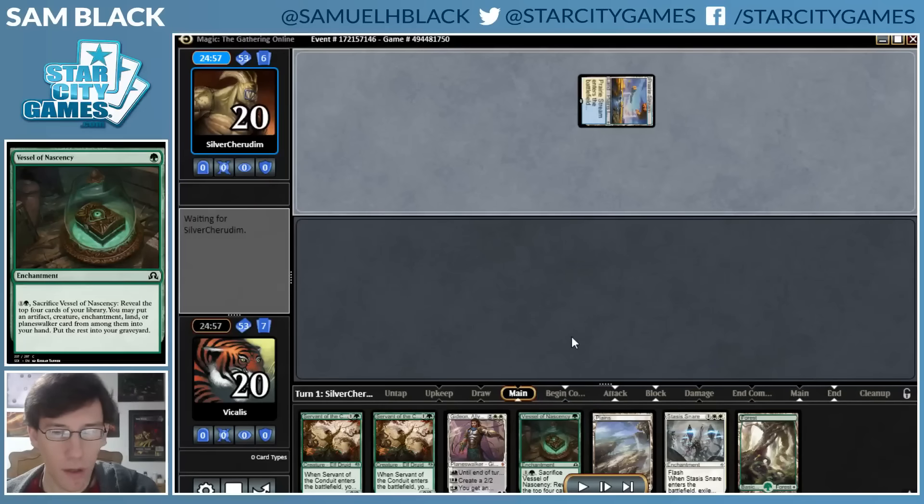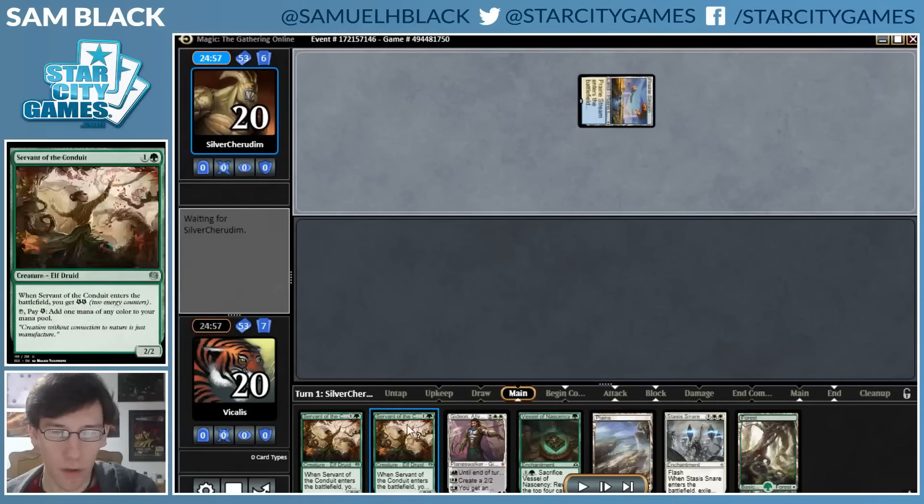Hey, this is Sam Black with my first match with this green-white Marvel deck in Standard. So this is my opening hand. I think it's exactly what I'm looking for. Vessel is extremely important to this deck since it's kind of the make-or-break card for Ishkana, and I have Servant, so it's very likely that I'm going to be able to play Gideon on turn three, which is one of the big selling points of this deck and color combination. Really good hand here.